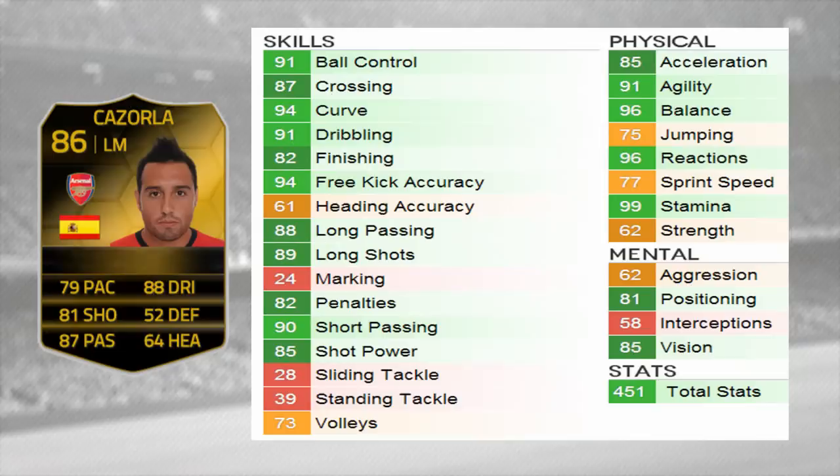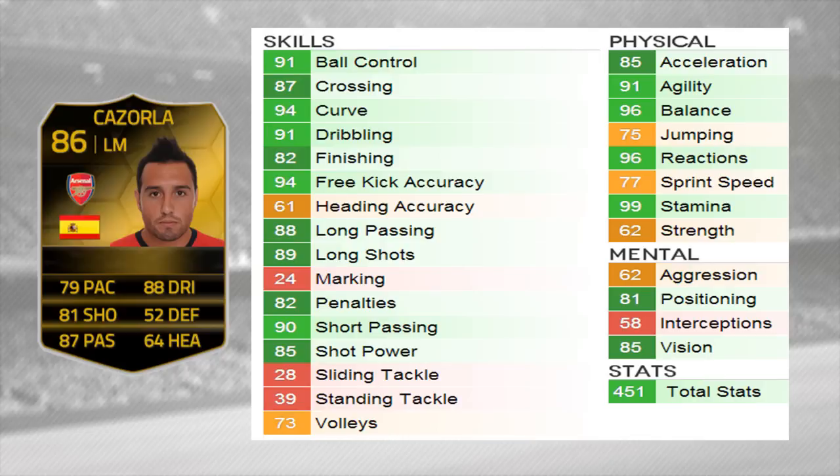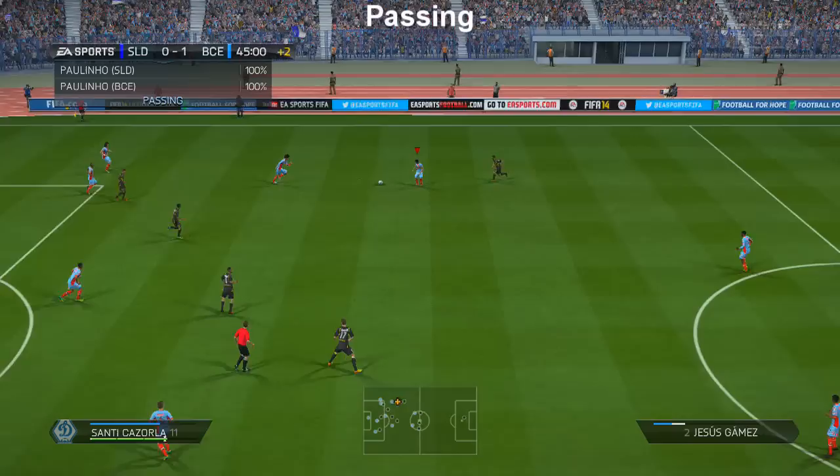We also have the assists as well. Here are his in-game stats — I actually managed to sell him before I recorded them, like the numpty I am. But as you can see, there are some really outstanding stats: curve 94, free kick accuracy 94, ball control 91. He's pretty decent in terms of agility, balance, and acceleration. He did feel a little bit slower than those stats suggest. He's got 85 shot power, 90 short passing, 89 long shots — his shooting is definitely one of his better stats — and 82 finishing.